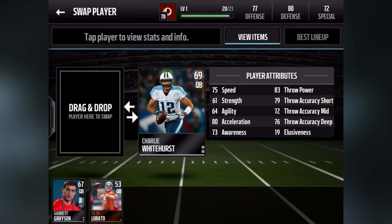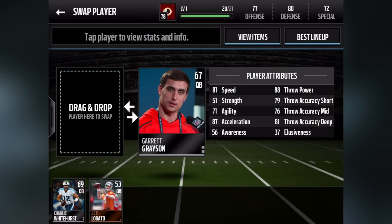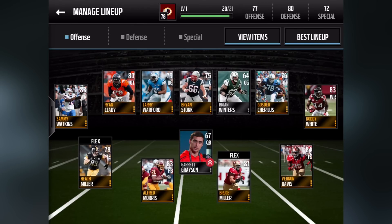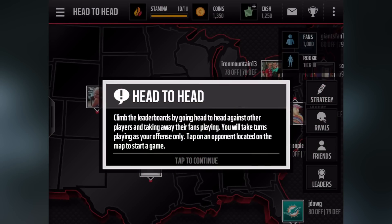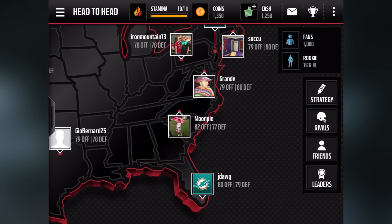I decided to list mine at 9,500, starting the bid at 9,000 with a buy-now price of 9,500. I then took out Charlie Whitehurst — all you have to do is drag and drop the new player you want to start. Garrett Grayson, the rookie, you are going to start, my man.